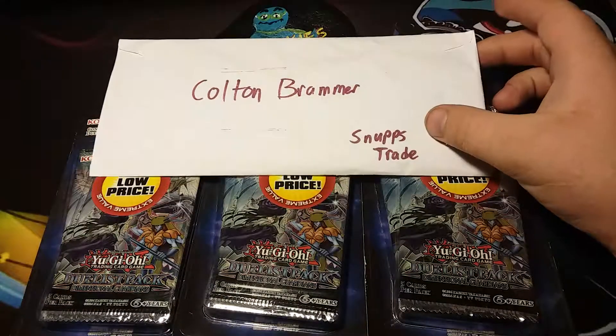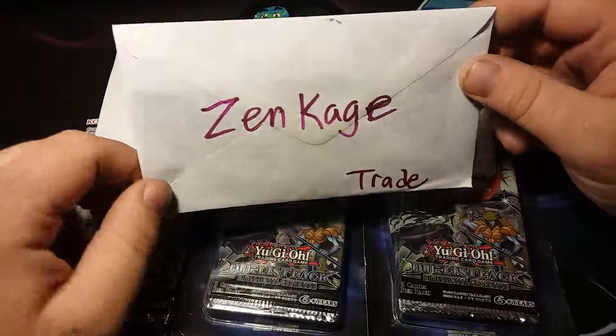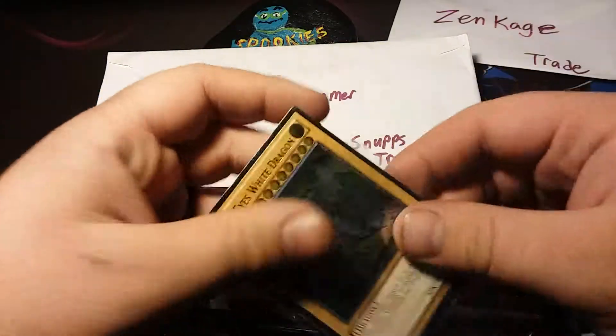These are trades — this is from Colton Brammer from Snups, it's a trade from Snups, and this is a trade with Zen Cage. Let's start with Zen Cage because this one's going to be freaking amazing.